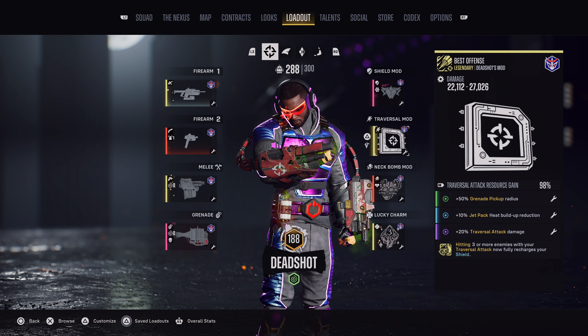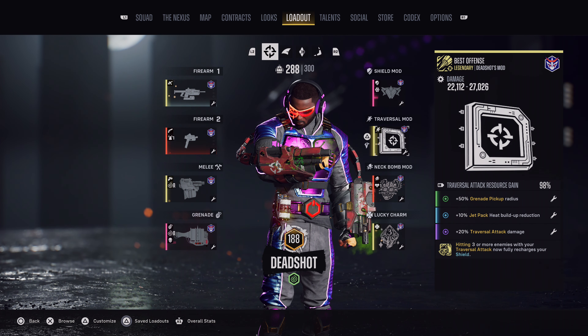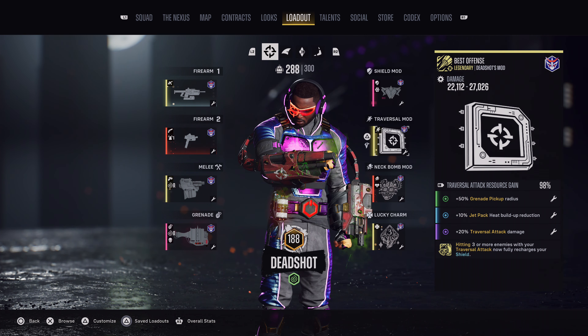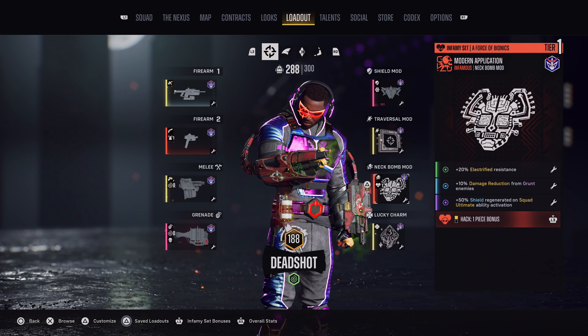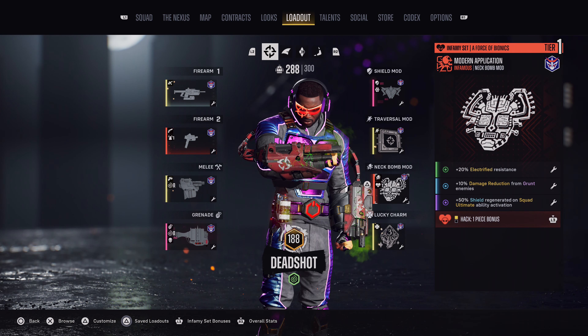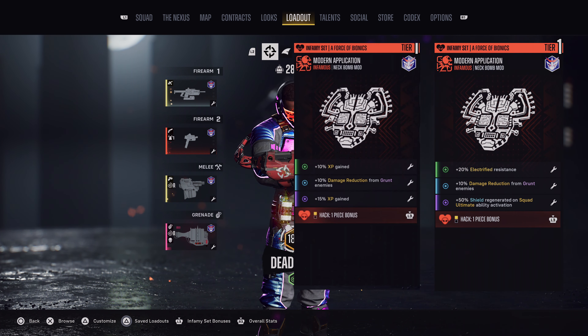For the Traversal mod, you want to have Grenade Pickup Radius, Jetpack Hit Buildup Reduction, and Traversal Attack Damage. If you are farming XP, then you want to replace the Uncommon Augment with XP gained. For the Neck Bomb mod, you want to have Electrified Resistance, Damage Reduction from Grant Enemies, and Shield Regenerated on Squad Ultimate Ability Activation. If you are farming XP, then you want to replace the Uncommon and Epic Augments with XP gained.